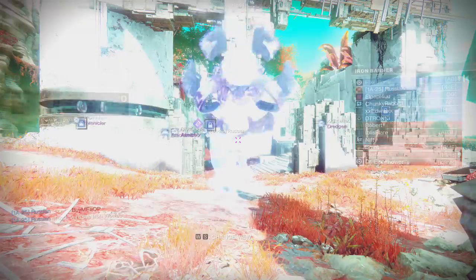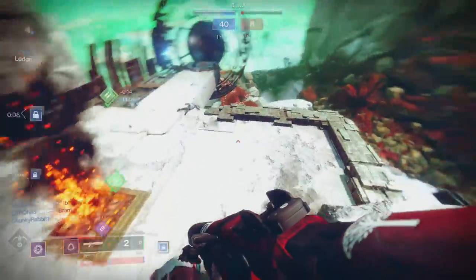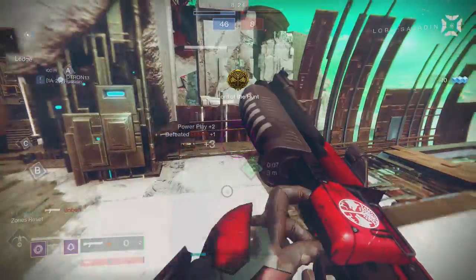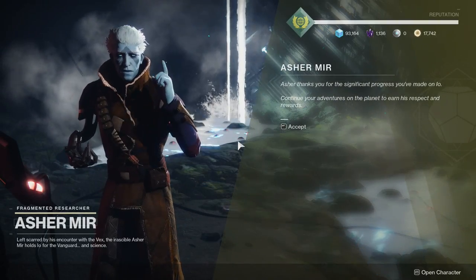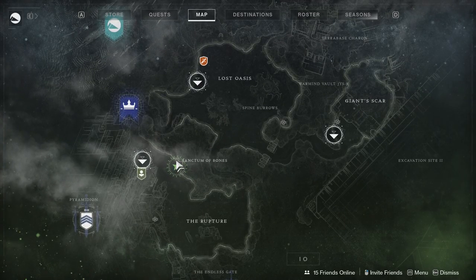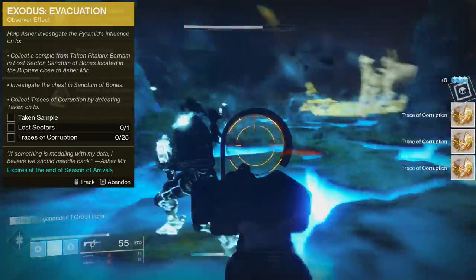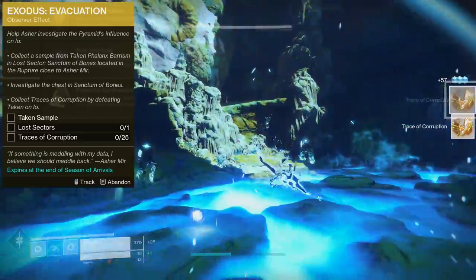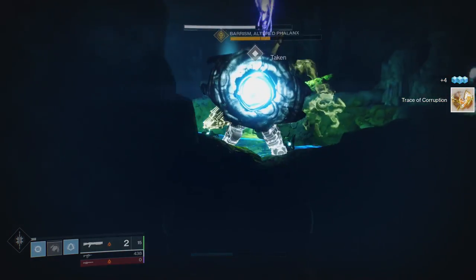This is going to be the quest steps to complete the Traveler's Chosen quest so you can get the weapon, and I'm going to give you the best tips I can. First thing you're going to do is go visit Zavala — he's going to give you the Exodus Evacuation quest step, which just says go speak to Asher Mir on Io. Once you speak to Asher Mir, he'll update your quest to Observer Effect, which means go to the Sanctum of Bones lost sector right next to him. Get a taken sample, complete the lost sector, and get 25 Traces of Corruption. If you're paranoid about getting enough traces, you can kill the Taken Scions — kill one, let it split, kill one, let it split, rinse and repeat.